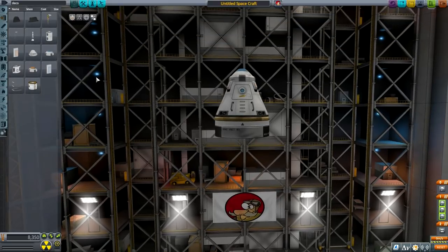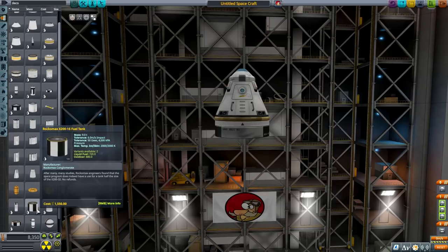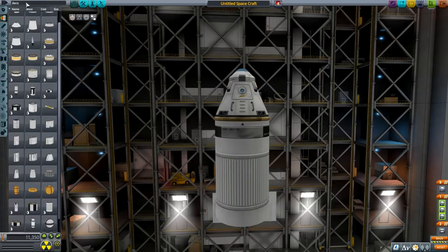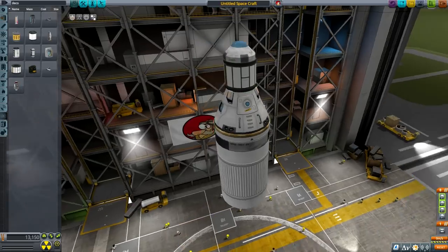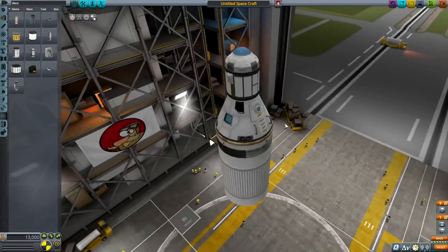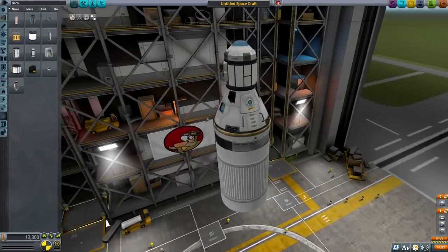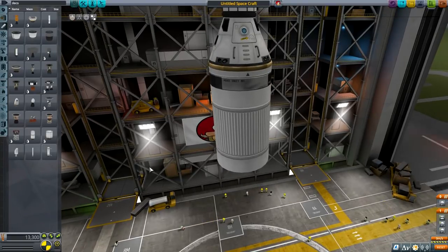I'm placing drogue chutes — not main chutes, but the ones that can tolerate decelerating from higher orbital speeds and making the transition. I'm going to place this big-size tank because I do need a lot of delta V. And guys, thank you for your comments and the amazing engagement I've been getting recently — I'm really happy you like the series. I want to put the materials bay here. We'll have four drogue chutes and two additional ones on the sides just in case.